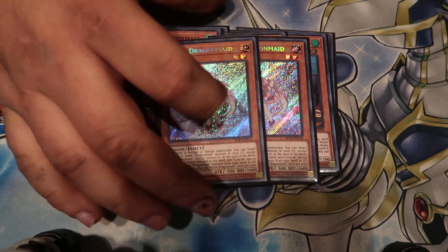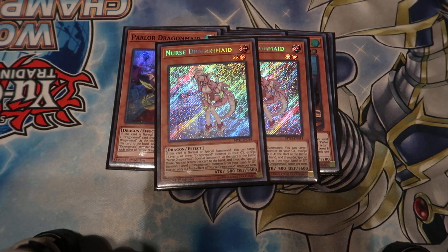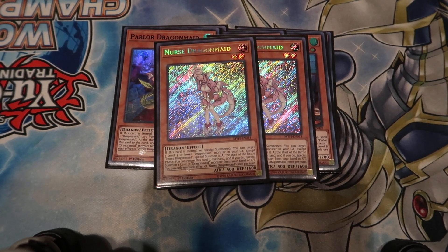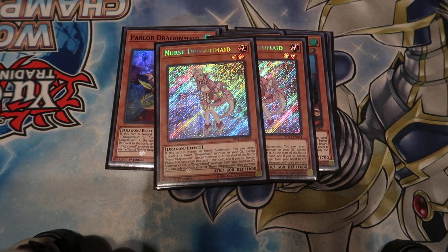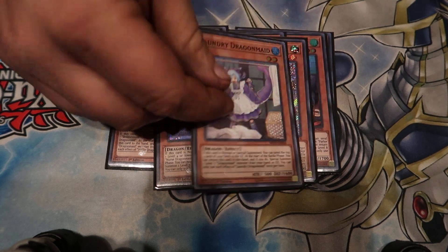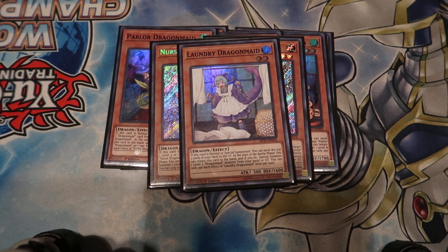For level twos, I played two Nurses — I only played two because I only had two. If you had three, would you play a third? Sometimes I wanted the third, but Nurse is really good because it specials them from the graveyard when it's normal or special summoned, and then it tags itself out for one of the level sevens. Sometimes late game I wish I had a third, but it wasn't really necessary. And then one Laundry, because it's like the worst one — when it's normal or special summoned, you mill the top three cards of your deck, which is not great.